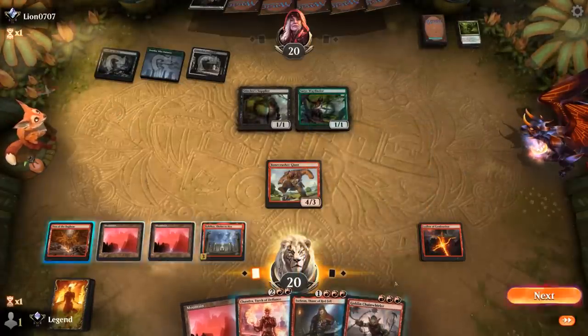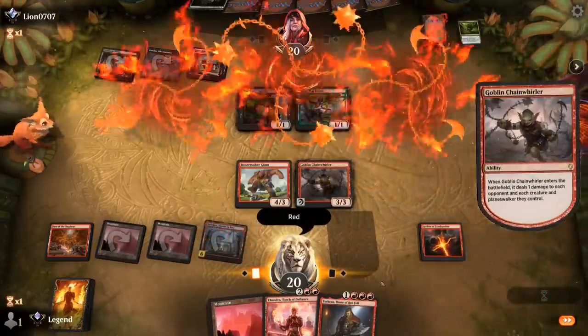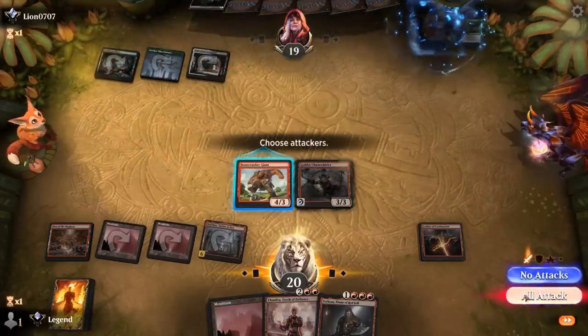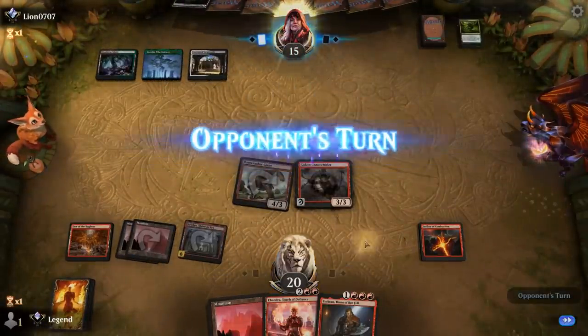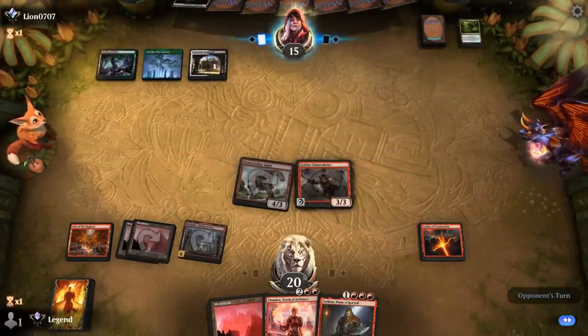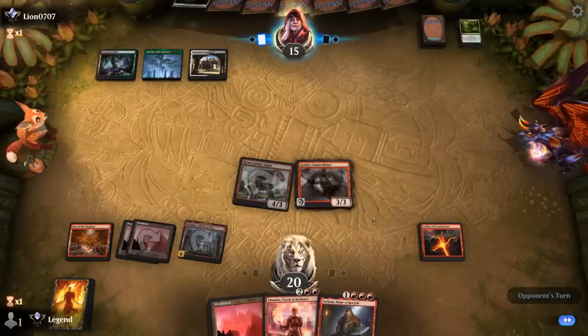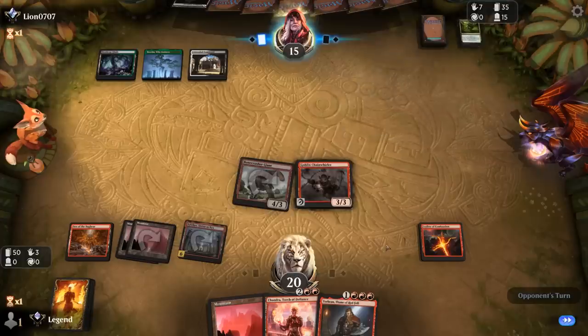Attack for four. If I wait to play Torbran first, Chainwhirler would deal three damage — still not enough to kill Angel tokens from Parhelion, otherwise I would be interested in waiting. Chainwhirler seems like the cleanest play here. Attack for four and then put the pedal to the metal next turn — we can generate a lot of mana with Nykthos and empty our hand. Chandra plusing deals four damage with Torbran in play, and our opponent still hasn't found a Greasefang.